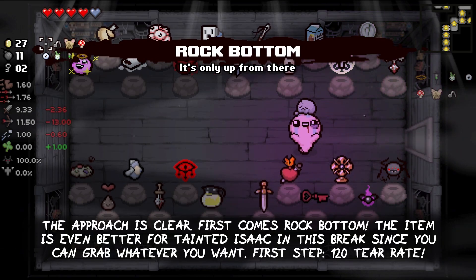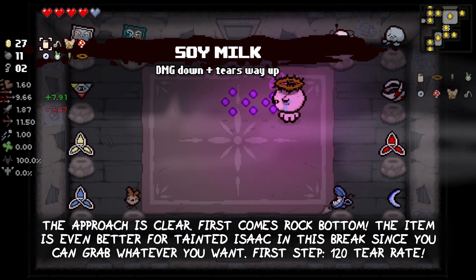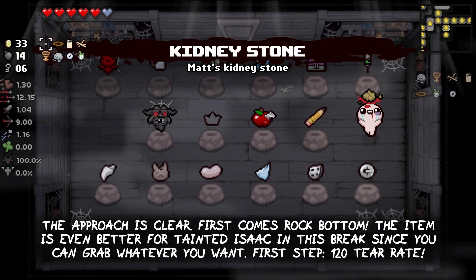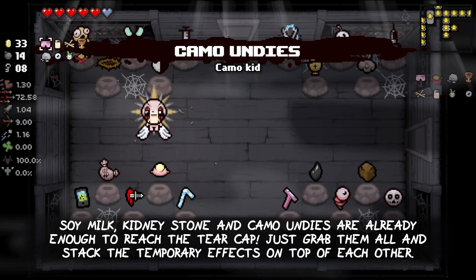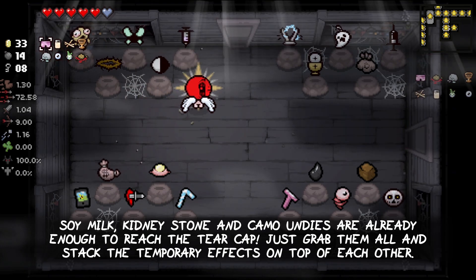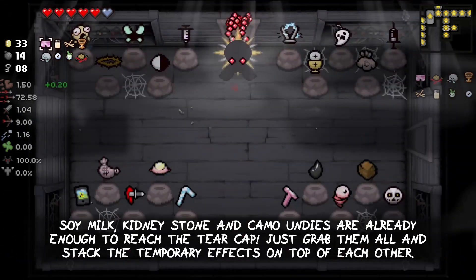The approach is clear. First comes Rock Bottom. The item is even better for Tainted Isaac in this break since you can grab whatever you want. First step: 120 tier 8. Soy Milk, Kidney Stone, and Carmo Undies are already enough to reach the tier cap. Just grab them all and stack the temporary effects on top of each other.